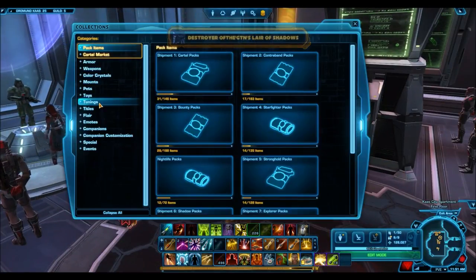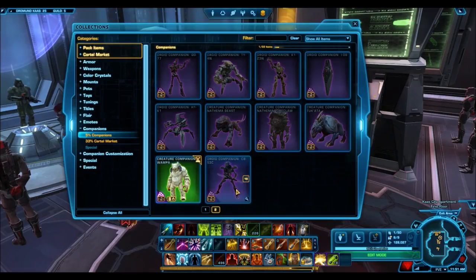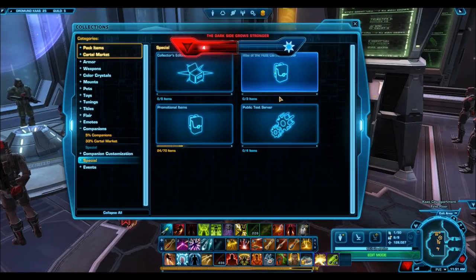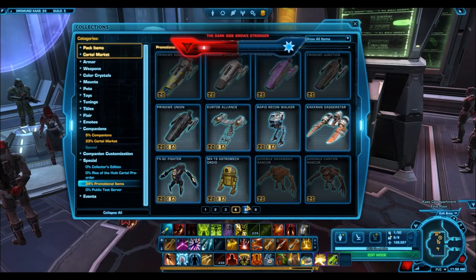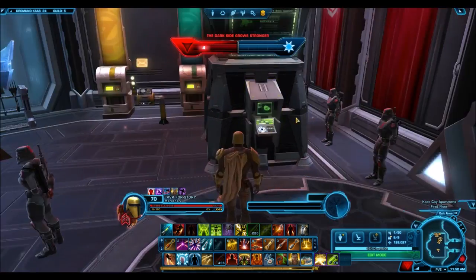I wanted to check if the Gamorrean Companion unlocks in collections — it does not. That means if you want to use it on multiple characters, you have to do the Nightlife event over and over again, spending more credits and more time. That's a pretty terrible design decision. It could have been made more fun and accessible, but instead it's a very tedious grind.